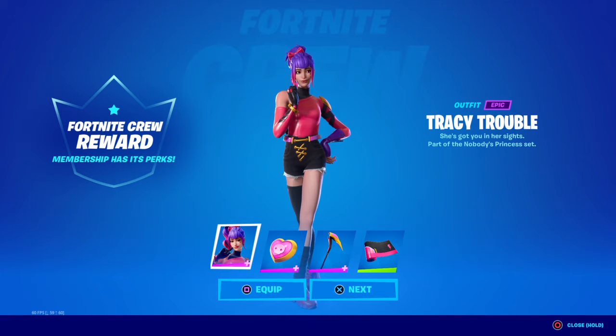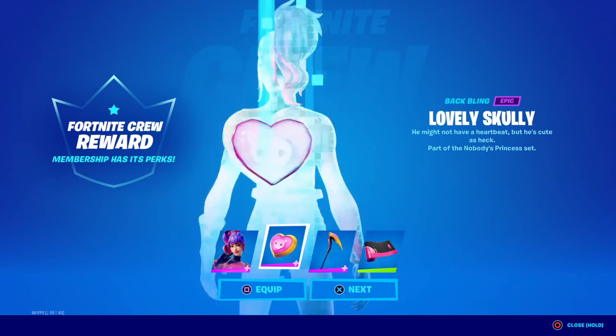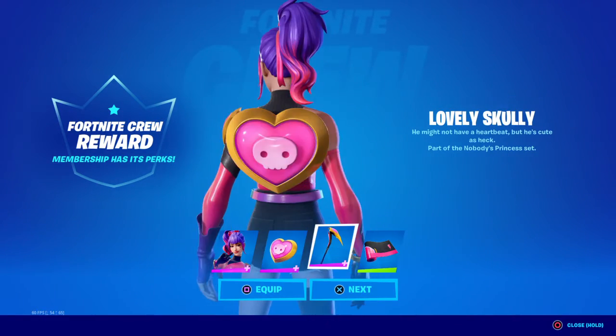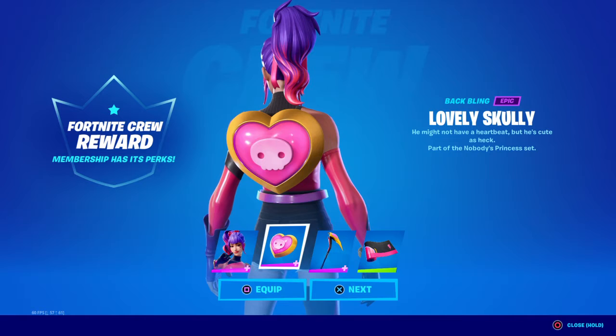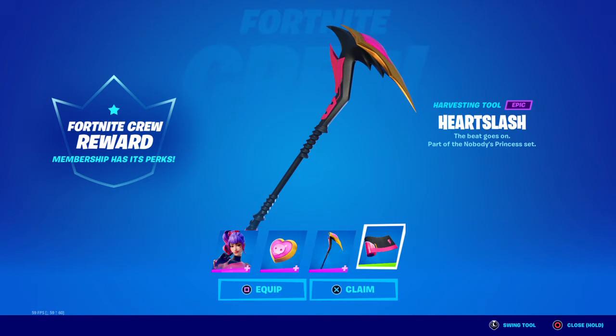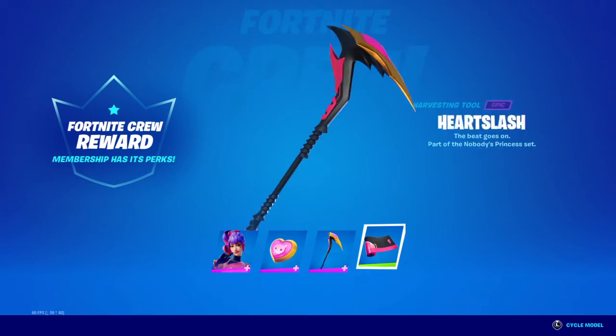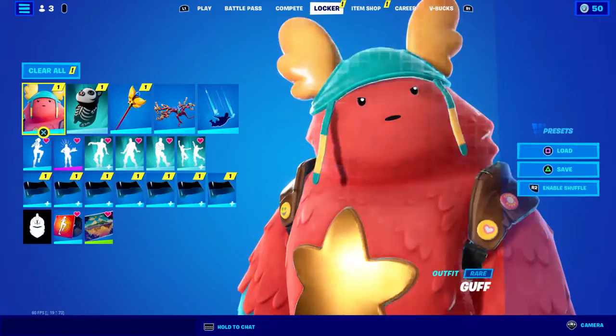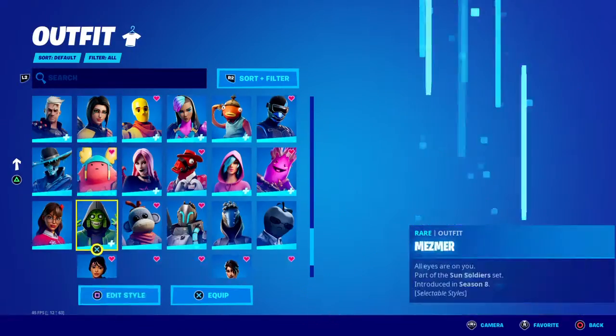Hey guys, thank you for clicking on this video. The new Tracy Trouble skin is out for Fortnite Crew. It comes with the back bling called Lovely Scully Heart Slash and Tracy's Arsenal. We're going to be checking this out because it has an extra style.